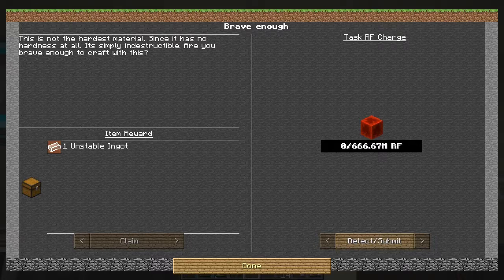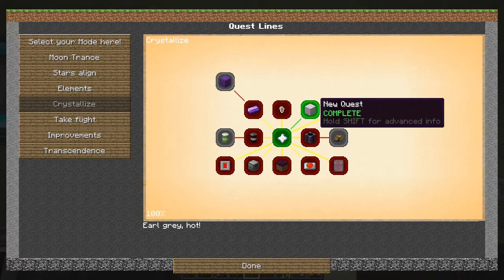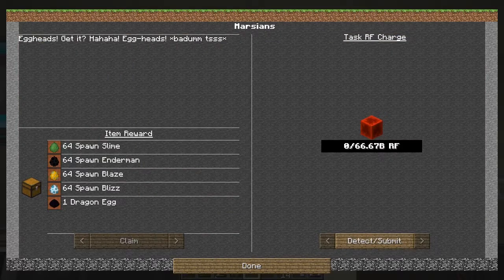I'm not sure I want to play with unstable ingots — maybe we do, maybe we don't. I've got a new quest here with nothing in it, and here we've got Martians, so if I submit 67 billion RF we can get all these spawners. That might be quite useful — I'm not 100% sure yet.